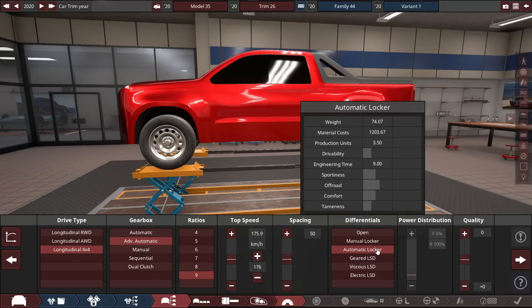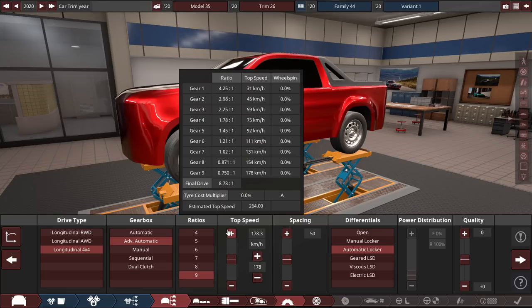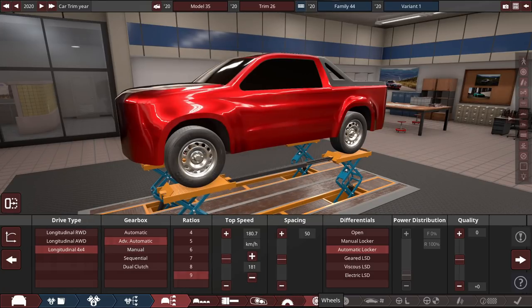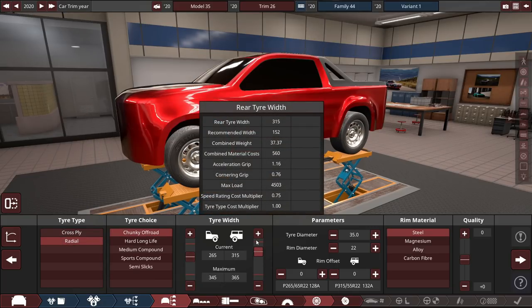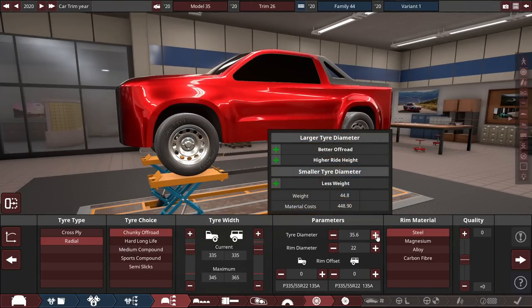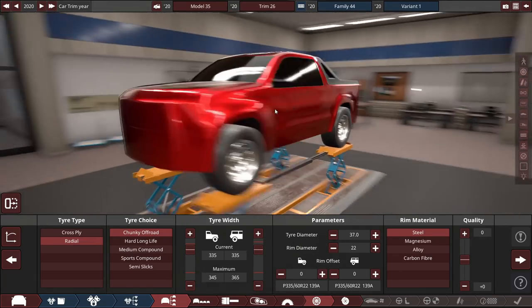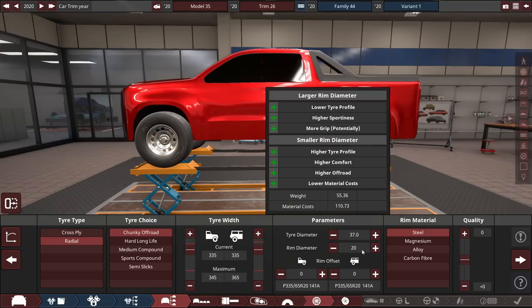Locking differential, automatic locking diff. Top speed — I think we're going to limit it electronically to around 180 because these things aren't very good for top speed. Off-road tires, we'll go for 335s front and rear — that's what the Ram has. So we'll go for 37 inch diameter tires, which is absolutely massive. We'll go for 21 inch wheels. Alloy, obviously, because this is 2020 after all.